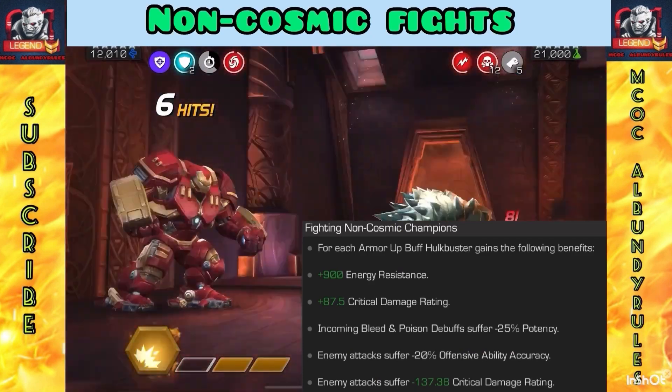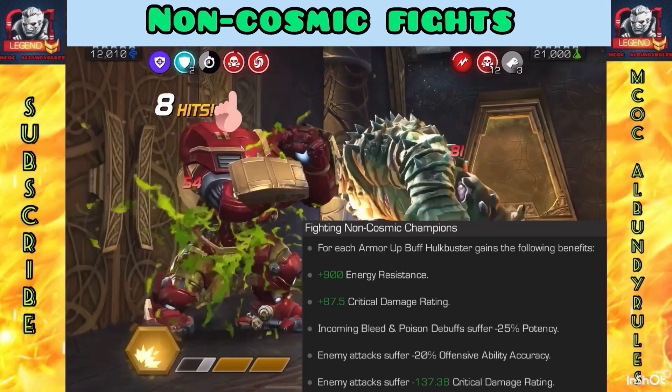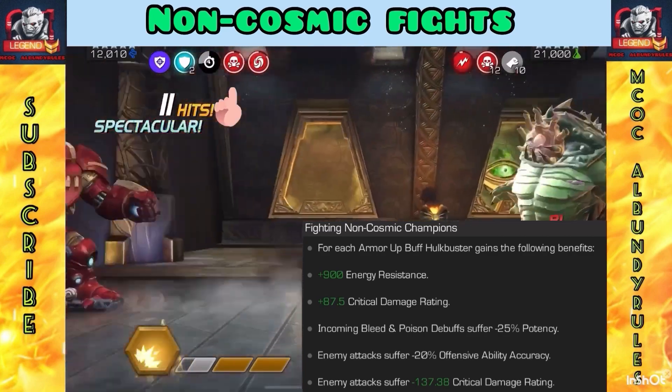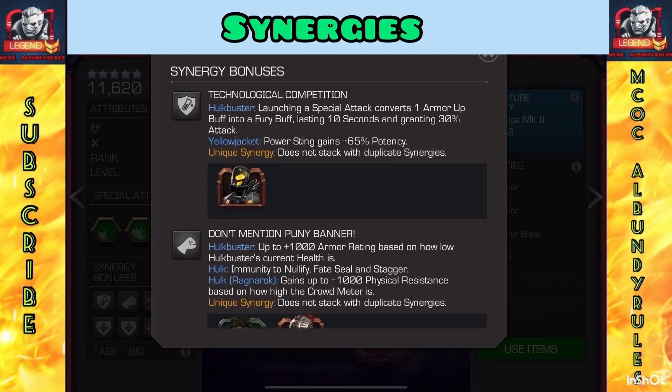On non-cosmic fights he gets a lot of extra benefits, including less bleed and poison damage, energy resistance, and a crit damage rating increase. So a lot of benefits when you're not going against the class disadvantage.